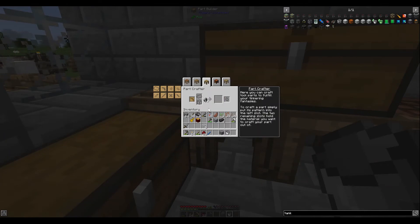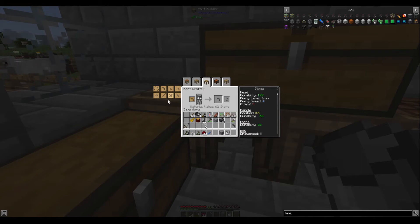I do want a better pickaxe and a better binding — I'm going to put copper for bindings so we get experience when we're mining things. I want to get up to the hammer soon so I can stop using these iron hammers and actually get experience using the Tinkers hammer. I'm going to do an obsidian sharpening kit too, so we need eight gold — that's four gold ore.